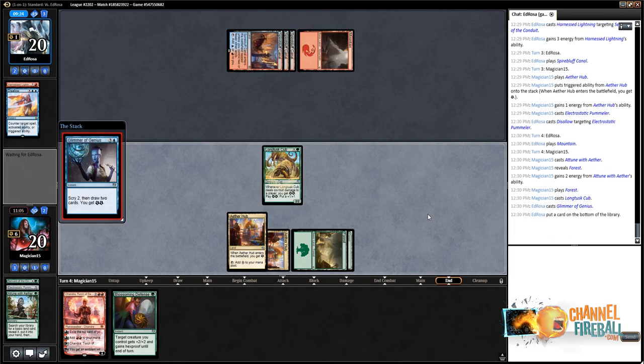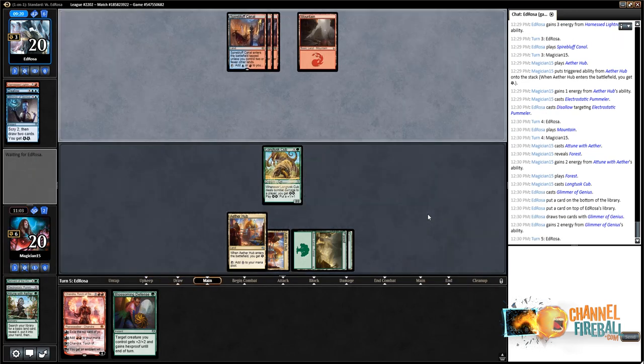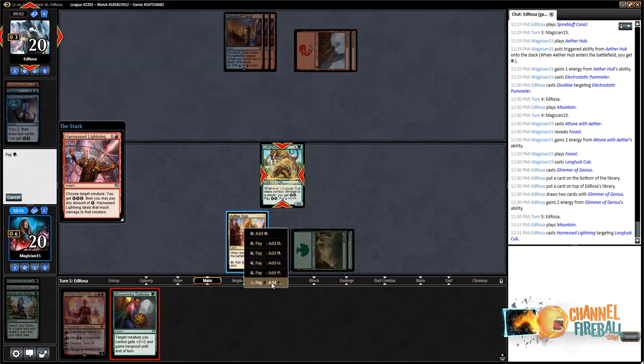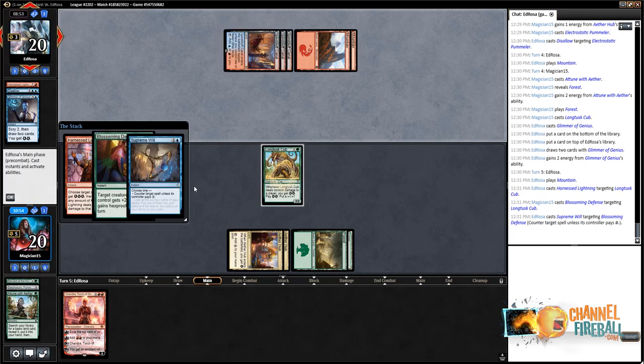Opponent has a Glimmer — unfortunately. Kept one, bottomed the other. Even if the opponent has an Hour of Devastation here, we can spend an energy to Blossoming Defense and pump the Cub twice. And if we peel a red source, we can still slam Chandra. Going to Blossoming Defense the Cub.